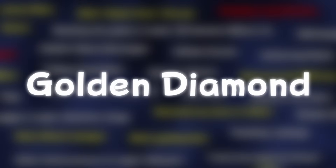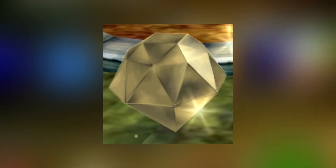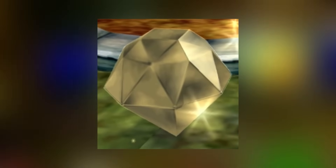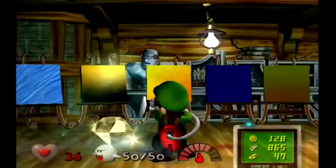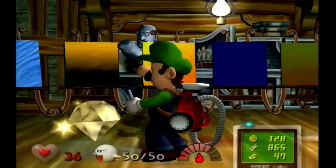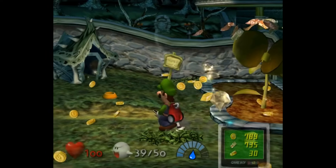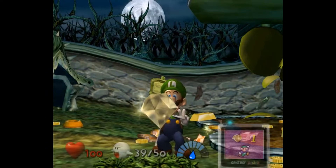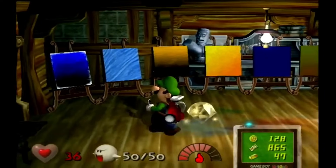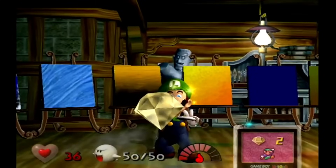Golden Diamonds are the rarest and most valuable gems you can collect. Each gold diamond is worth 20 million G — for reference, one coin is only worth 5,000 G. There are only two of them in the game: the first is obtainable from watering the plant like mentioned earlier, and the other is dropped when Luigi captures the 50th and last Boo.